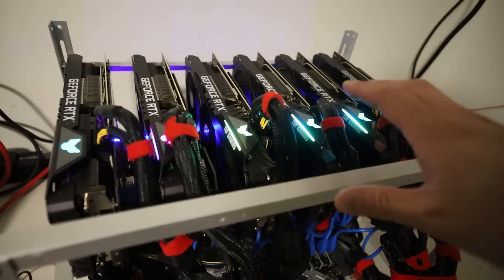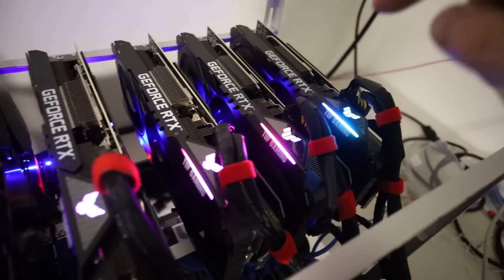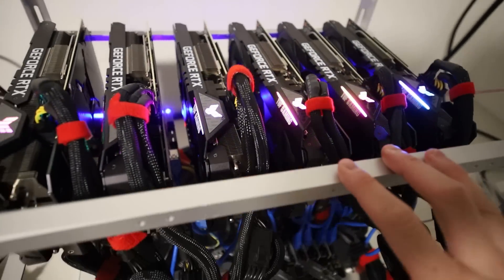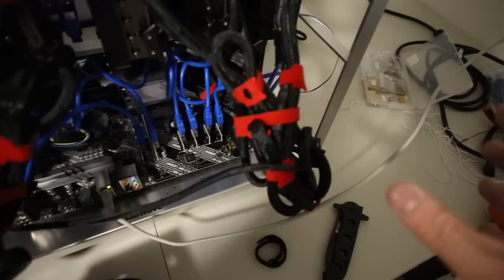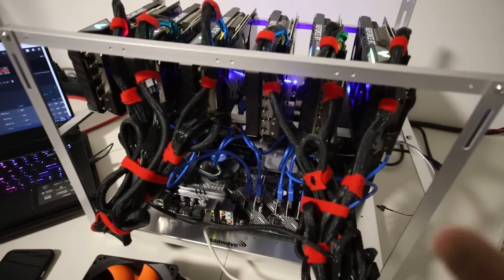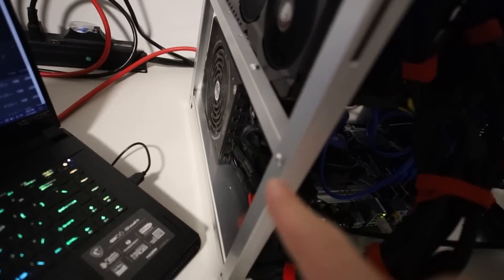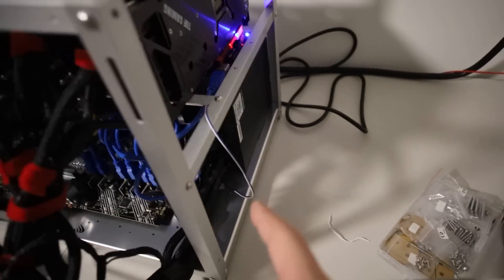In this video, I'm just going to be optimizing my RTX 3080 rig. You guys probably just saw recently I just built this 6x Asus TUF 3080 rig. It was pretty simple to build, not too bad. My cable management is terrible, but I did my best. I'm using two power supplies — a 1200 watt P2 and a 1000 watt EVGA P2.